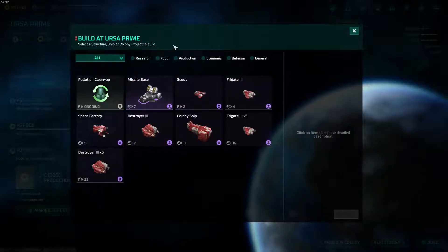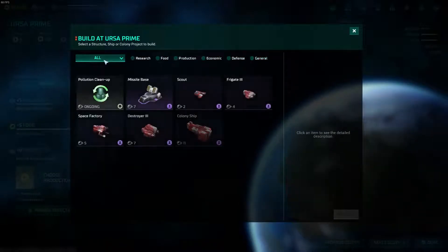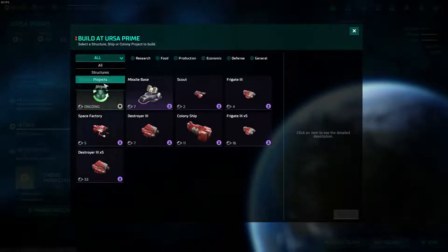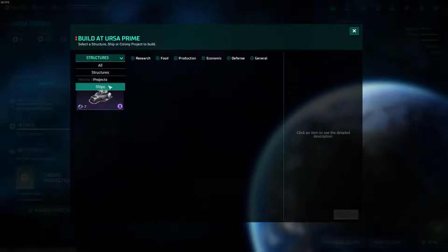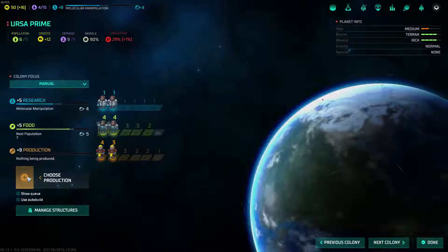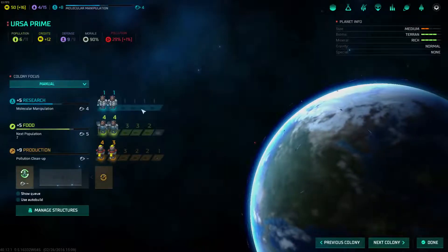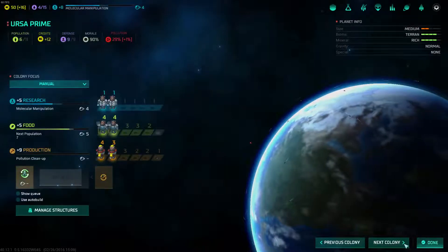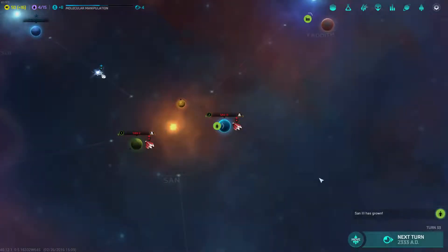On our home planet we have to choose a new production, because we already finished that up. You can look at the different types of buildings, or you can look at all of them — projects, structures, ships. Pollution cleanup is a project versus structures versus ships. We do have 29% pollution, so it might not be a bad idea to do a little pollution cleanup, as that's going to impact our production. We'll try that out just to see what happens. Next turn.